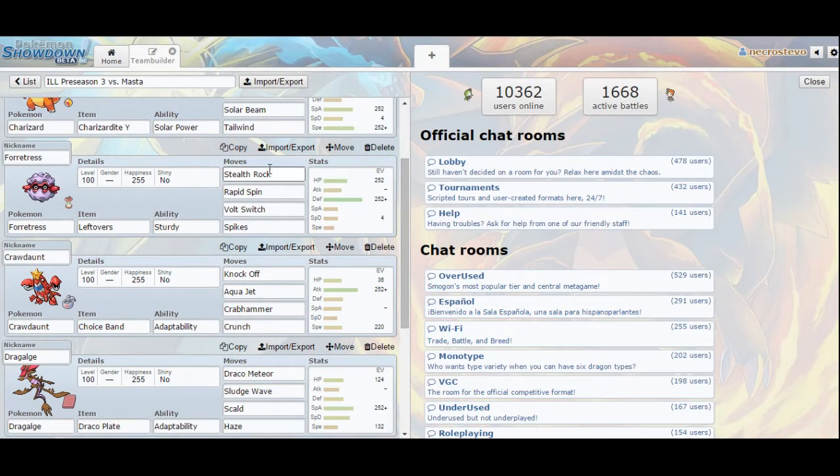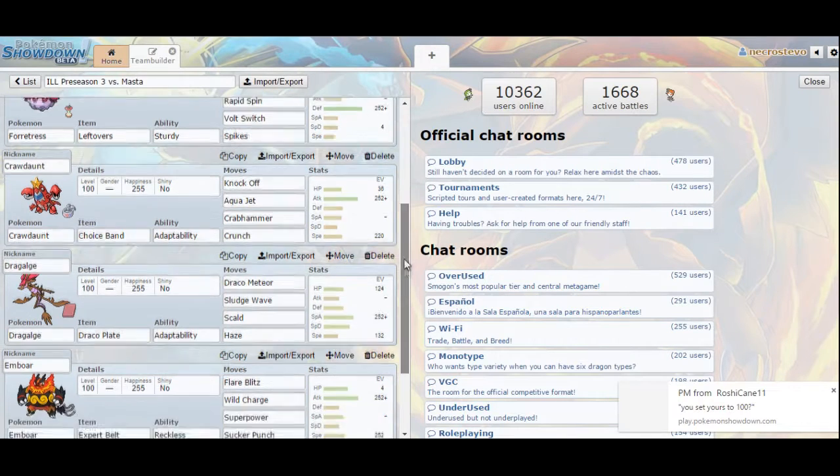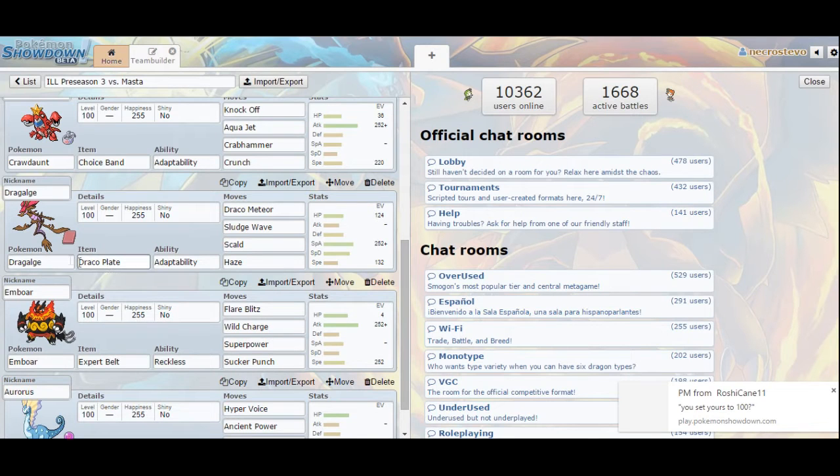I'm running a bulky Forretress with Spikes, Stealth Rock, and a slow Volt Switch just to get a little bit of priority. I'm going with a Banded Crawdaunt — it hits with Dark and Water, hitting every single member of his team at least neutrally. I really need the priority Water-type here just to hit Mamoswine or Landorus, which I'm pretty sure he'll bring at least one of.